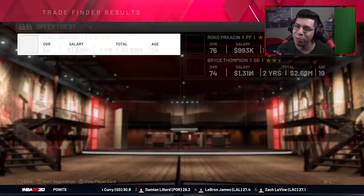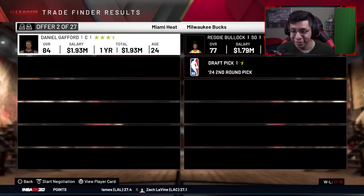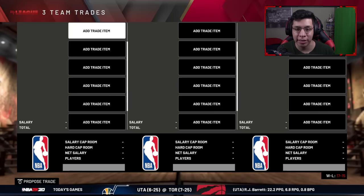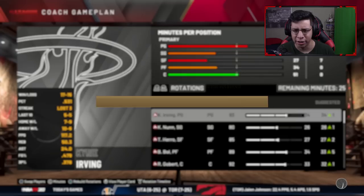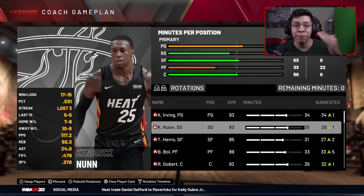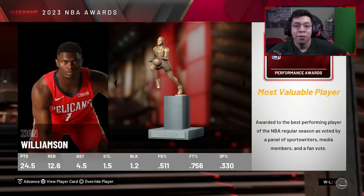I trade away Gafford because his field goal percentage is around 38-39% — unacceptable for a big man. I get Kelly Oubre Jr. off the bench and a first-round pick in that deal. I also pick up Avery Bradley as a backup for a second rounder. We finish 51-31 after I switched back to playing physical defense in March — we probably could have finished even better. Zion wins MVP, Trae Young wins Rookie of the Year, Cole Anthony wins Sixth Man.